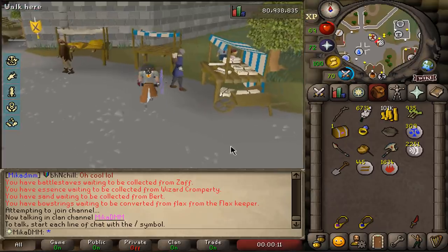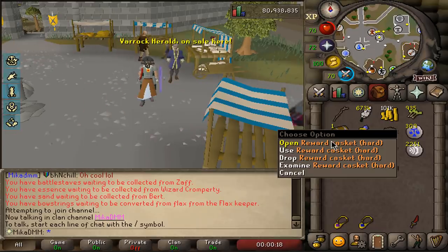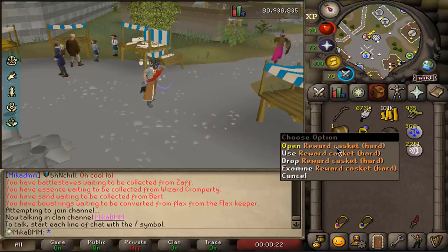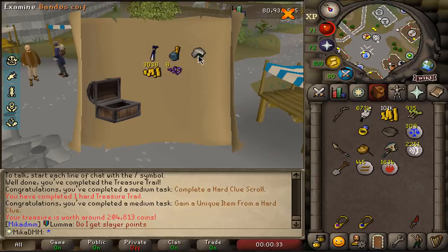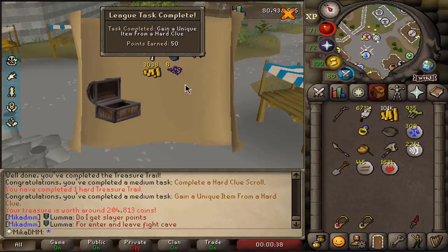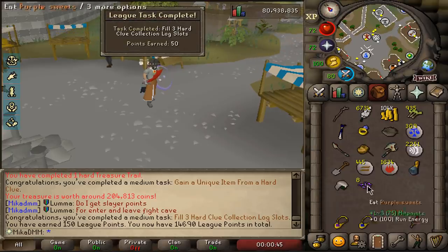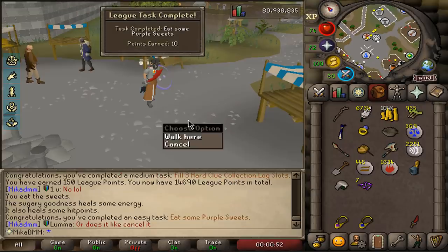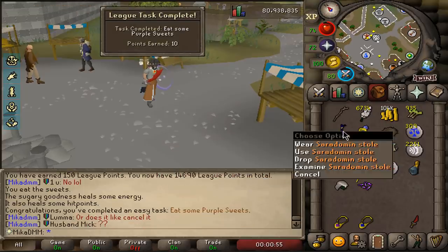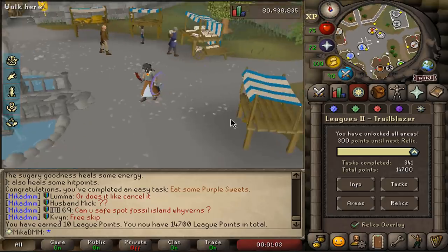This is a once-in-a-lifetime opportunity, ladies and gentlemen — we have a hard casket. I had to drop over 20 clues to get one completed, and what I want from this is just black d'hide. Let's just hope for something. That's actually really good — wait, that's three uniques! That is actually three uniques. Look at the points we just got — that is huge, especially since it's a Bandos item as well. We get purple sweets, which is another task. We got the Saradomin item, Bandos item, and the Runeful helm. 300 points to go.